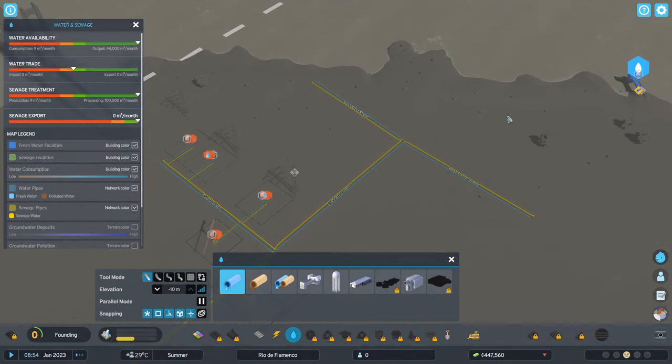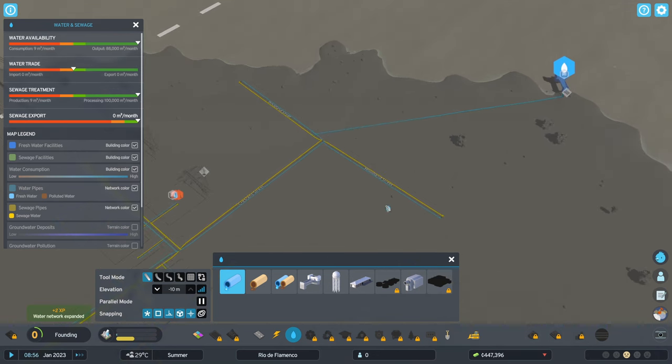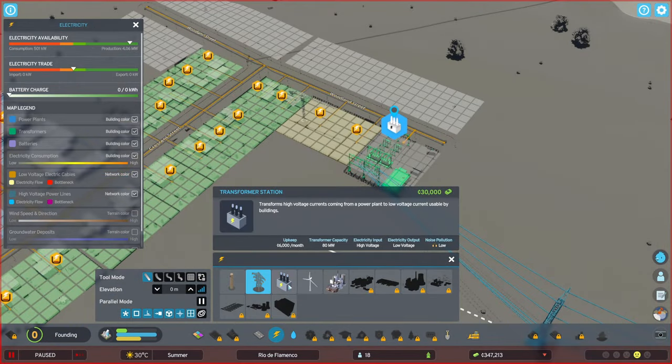Here we have where we started out, on the island. I would probably prefer to be on the mainland and expand onto the island, but this is fine too. All the roads come with the electrical lines as well as the water and sewage lines, so you don't have to place those separately anymore — that's a nice quality of life improvement.